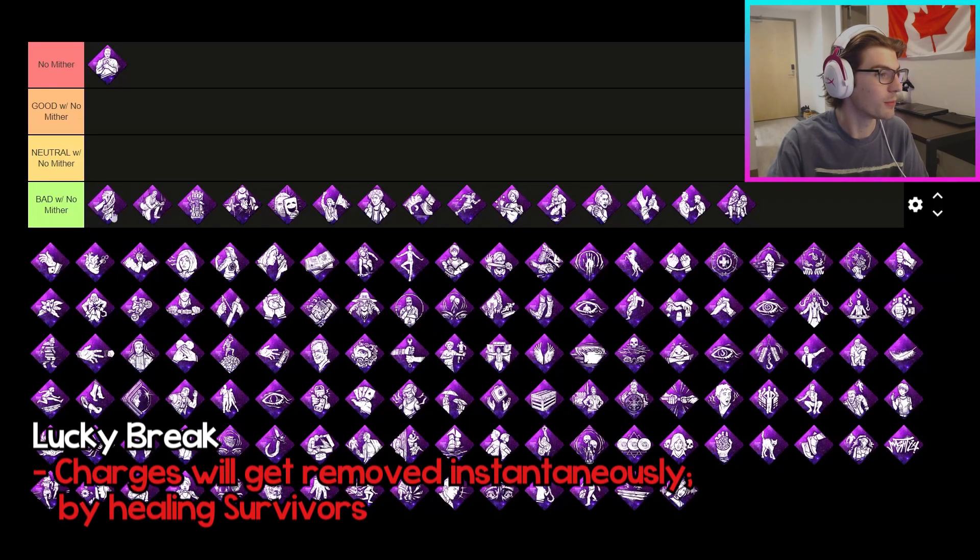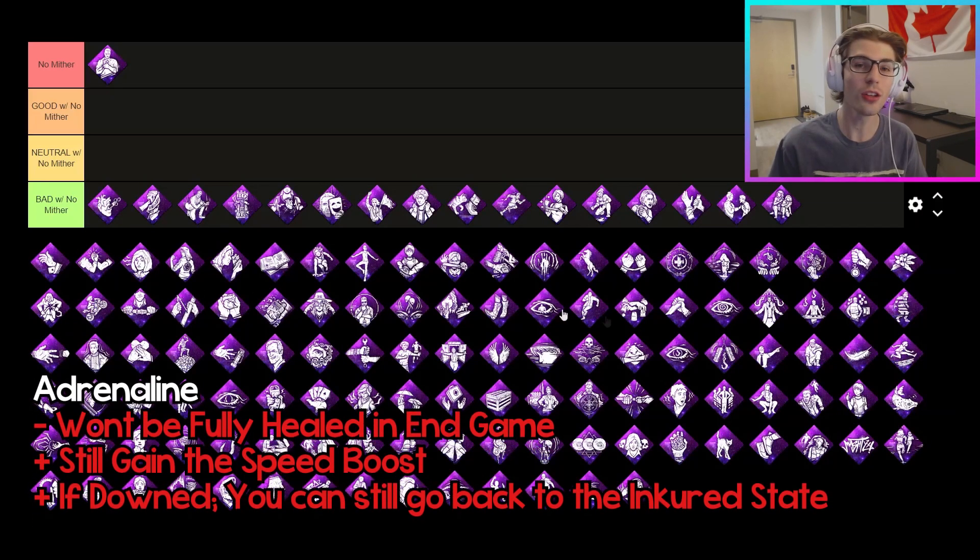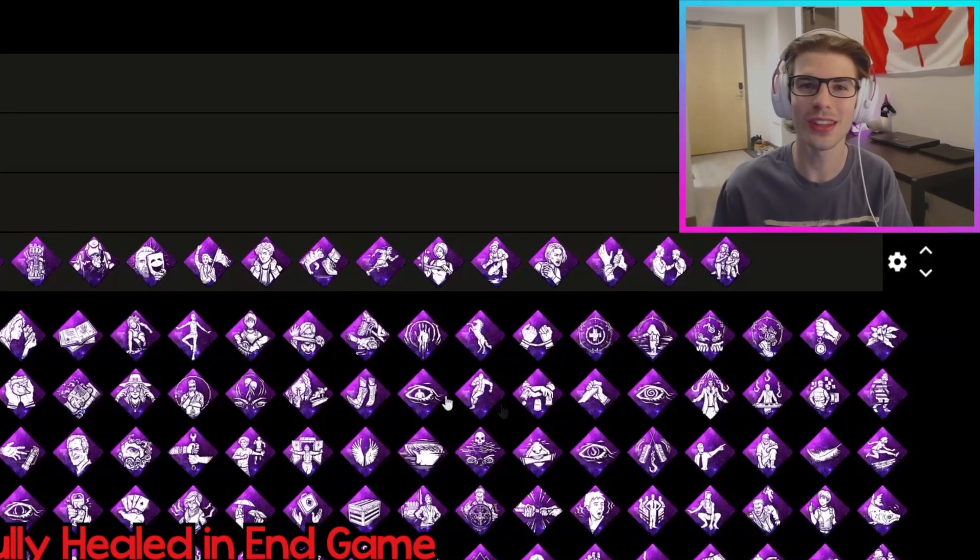The next perk is Lucky Break. You still will get the full value out of this perk, it'll just get immediately depleted as you spawn into the trial, so it's not super useful at all. And whenever you do gain back charges for Lucky Break by healing another survivor, the charges will just immediately get depleted as you're healing. Finally, the last perk on this tier is Adrenaline. Adrenaline works pretty bad with No Mither because once you reach endgame, you won't go from injured to healthy at all, but you still will get the really big sprint burst, which could be pretty useful. And you can also go from the dying state to the injured state right away. So you can still get some value out of it — it's just that a portion of the perk doesn't work.